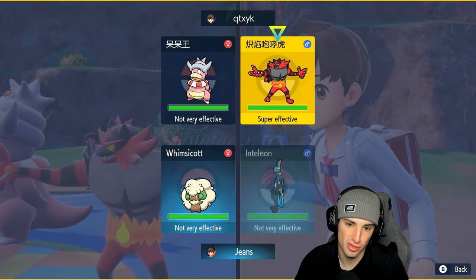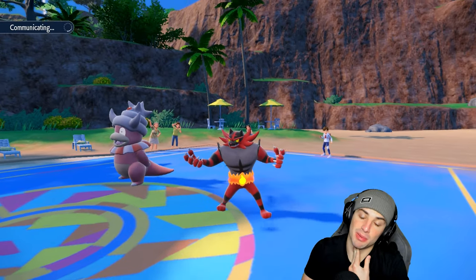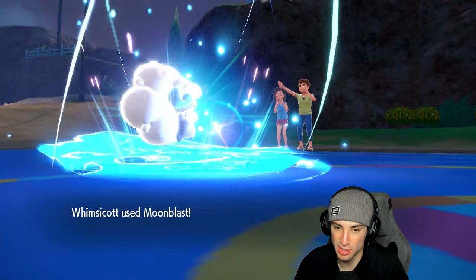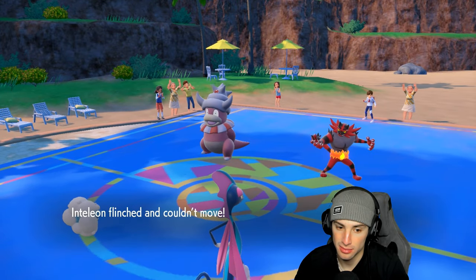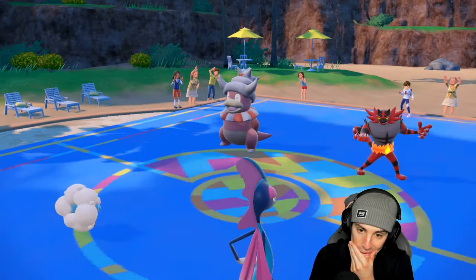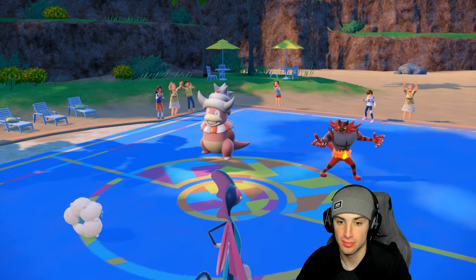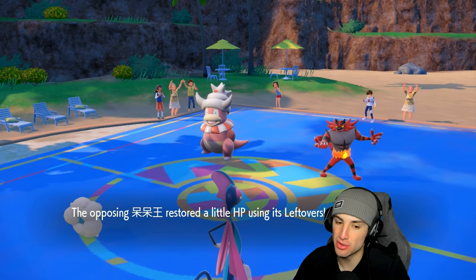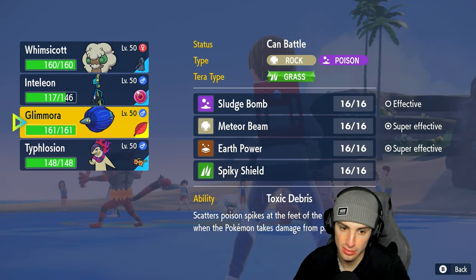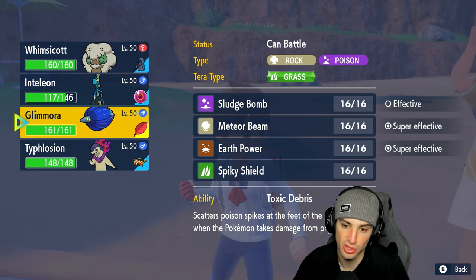They're going to get off trick room and I'm hoping to Encore them into it next turn. I was hoping they'd fake out Whimsicott — nope, they target Inteleon instead, which is fine. Moonblast launches — can we get a special attack drop? No, and they get off trick room. They're also going for Yawn, trying to put me to sleep. Now do I Encore them into Yawn? I could, because that wouldn't be trick room. Yawn is just so annoying.